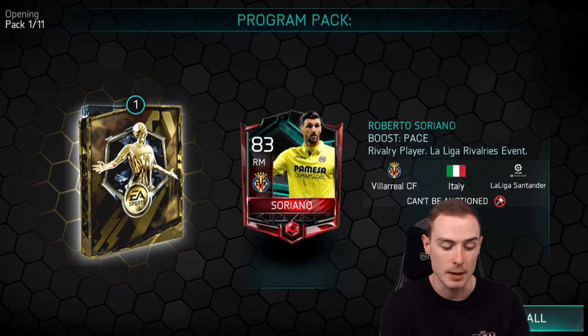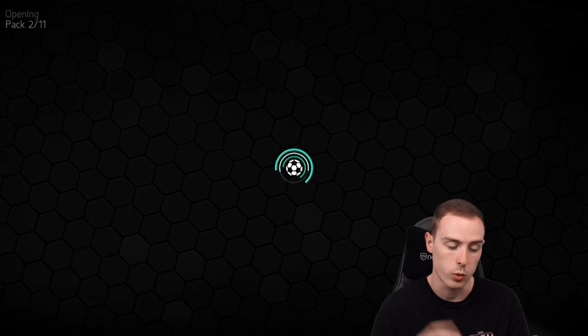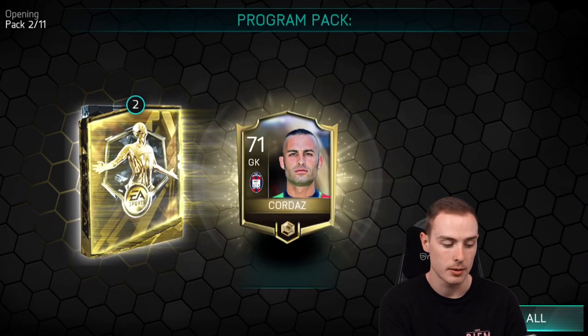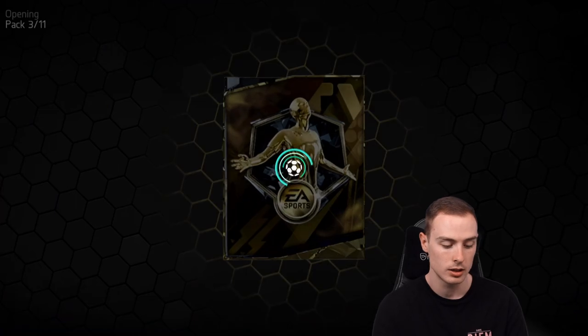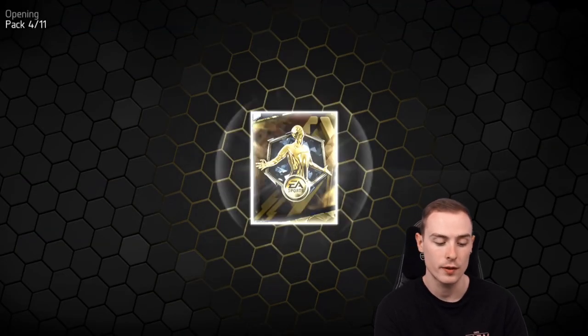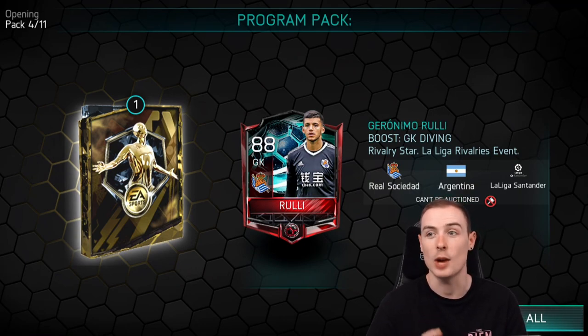Bundle three, pack one has two players — Soriano's La Liga Rivalries right mid, and Marco Asensio 81-rated. That's twice in a row the first pack has had two players. Pack two, we're getting Dier from Spurs — centre-back, another matchup card. Pack three, we're getting Rulli again, 88-rated, and we've also got someone else in this pack.